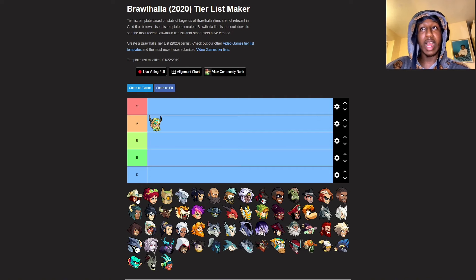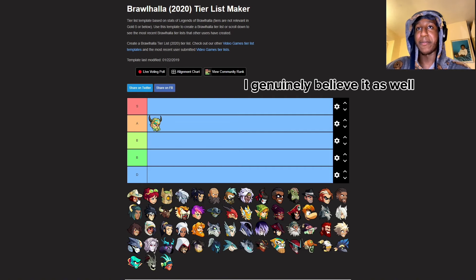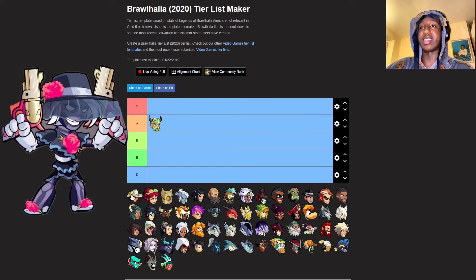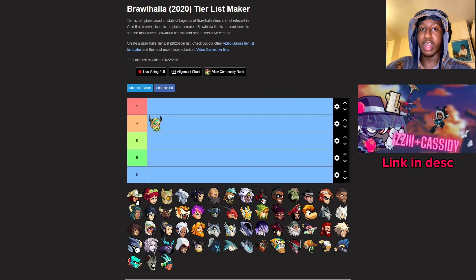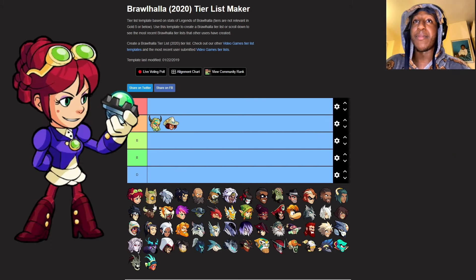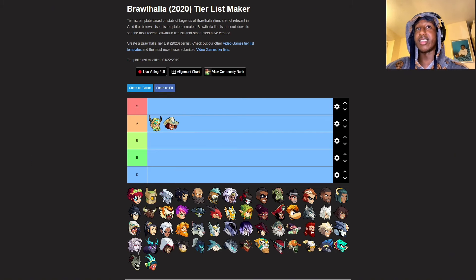Next, Cassidy. The only reason I play Cassidy as well is because I've got a skin for her. My theory is that the better skin you have, the better you'll perform. I've got a Calavera Cassidy skin. In terms of performance and how I like Cassidy, blast and hammer - the blast signatures are alright. For me I really like Cassidy's hammer.